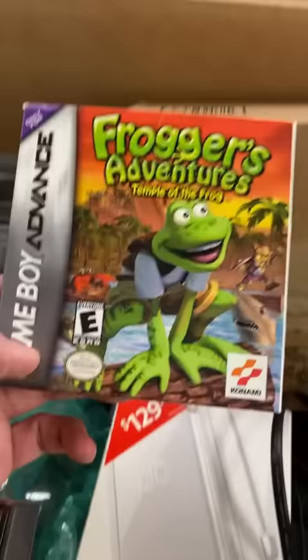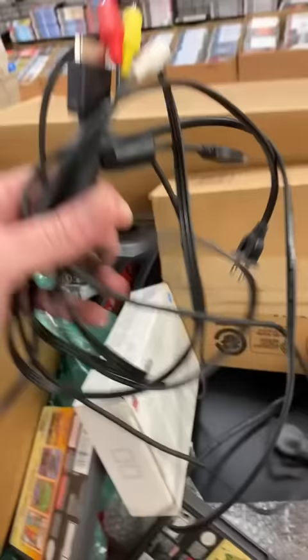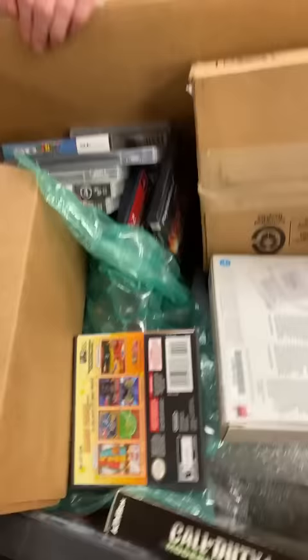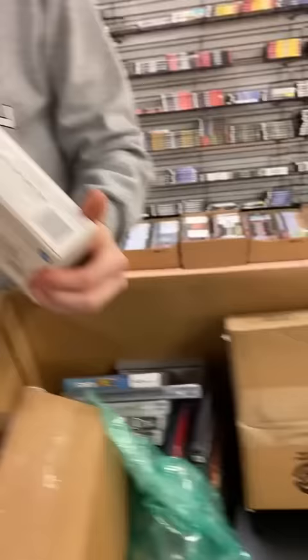There's Frogger — Temple of the Frog. Phantom Hourglass. What do you think? DS Lite? Seems pretty light for a DS Lite. Think it was probably what was in that carrying case you opened? You are correct — I think so too. Okay, well there's the box for it as well.